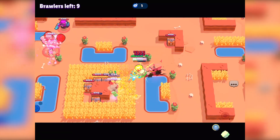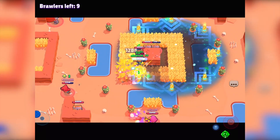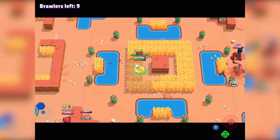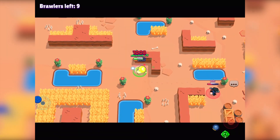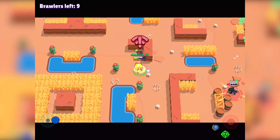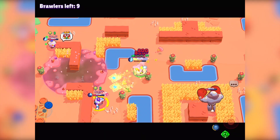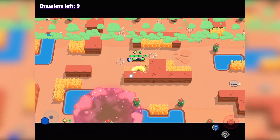Let's see if I can get those power cubes. The people playing with me right now can probably see my amazing skin. We have a Crow to take care of — should be easy. One more hit... I'll just ignore that guy as long as I got the power cube. We're still at nine brawlers, nobody has died yet — just one brawler is dead.